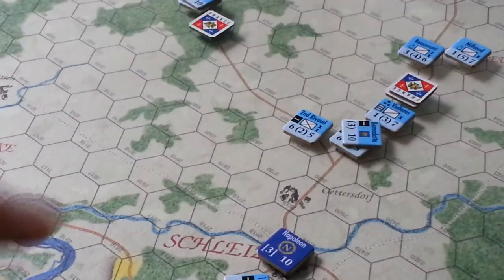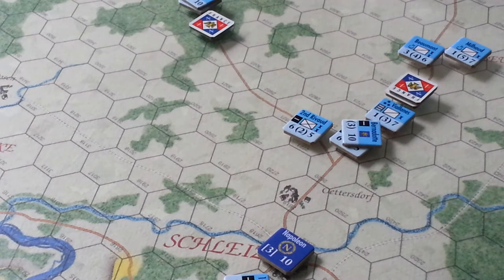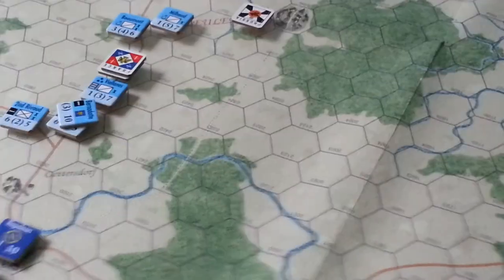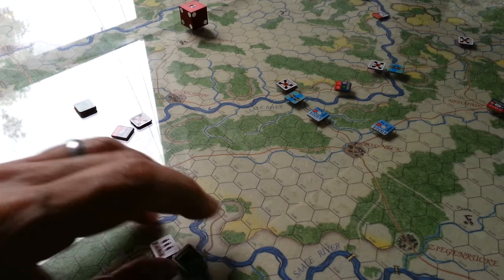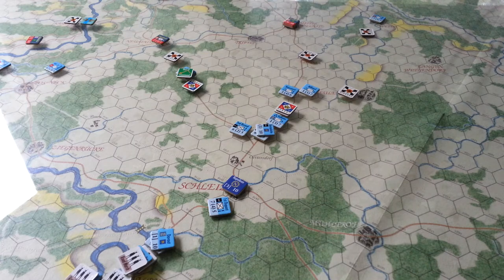Now I know that because I've activated with Napoleon, all the units of the third and all the units of the first are in command. Then it says put an out-of-command marker on all the others that are not rolling for command under their officers — so those guys. I rolled for them. We've got another formation over here somewhere — where is Lane? Here he is. So they're going to be out of command, and I'm going to roll individually for those units.